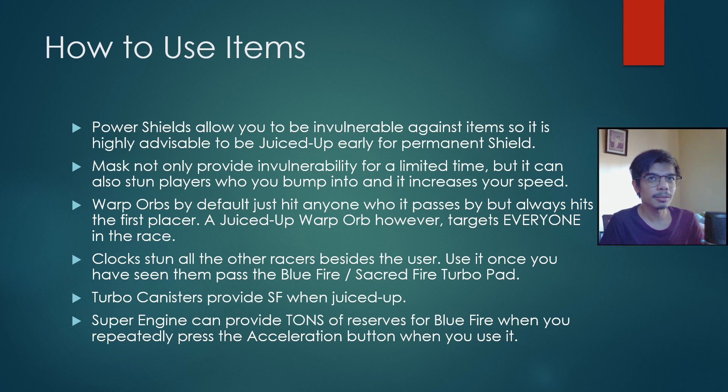Turbo canisters provide sacred fire when juiced up — useful if you get hit by an item midway. Find a Wumpa fruit crate again, save your canister, and once juiced up use it to get sacred fire back. Super Engine can provide tons of reserves for blue fire when you repeatedly press the acceleration button upon use. On a blue fire track, you can go the entire three-lap race without turbo boosting anymore as long as you use the Super Engine, letting you focus purely on ultra turning, corner cutting, wall hugging, and optimizing racing lines.